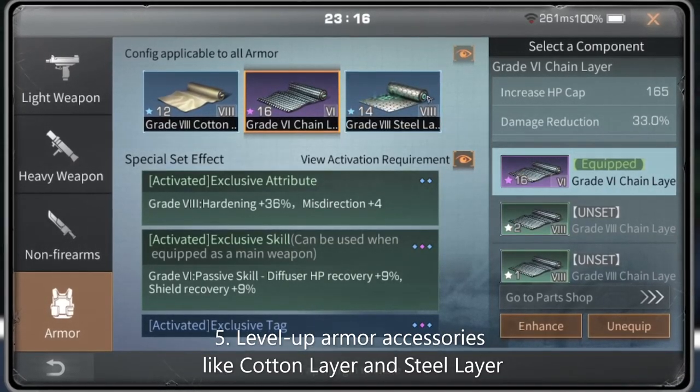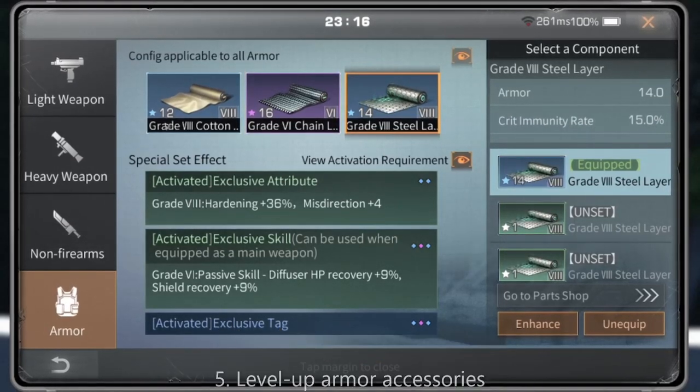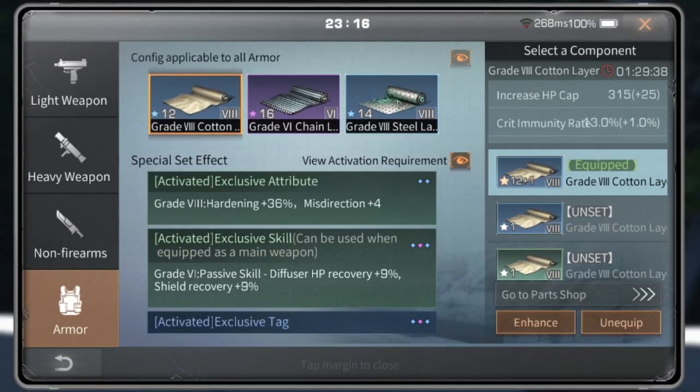Level up your armor accessories like Cartoon Layer and Steel Layer to get a good crit immunity rate.